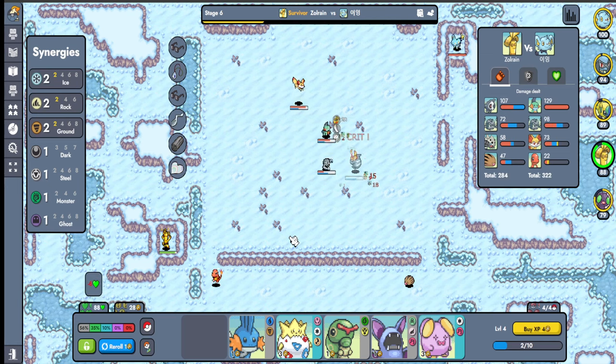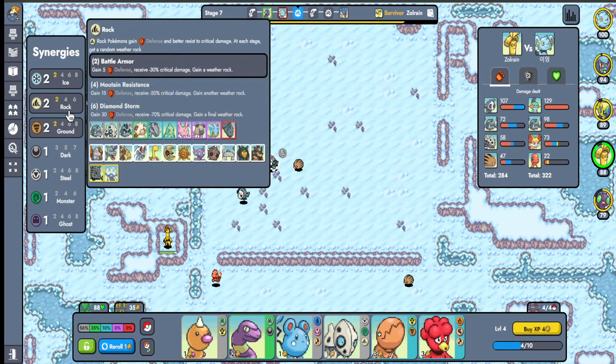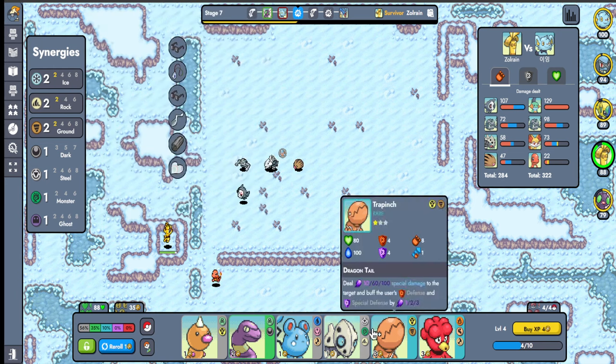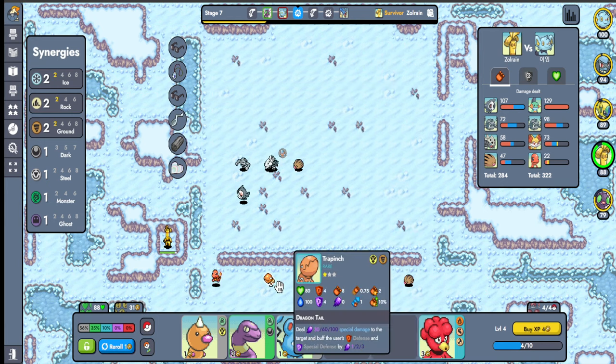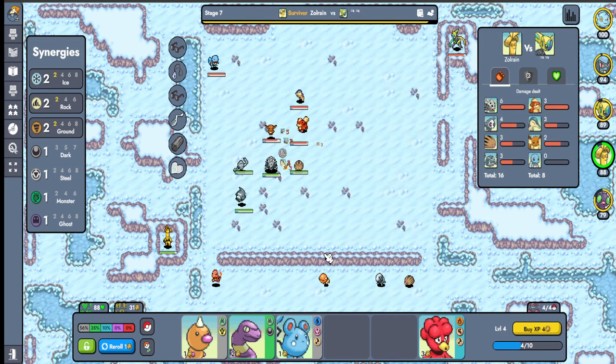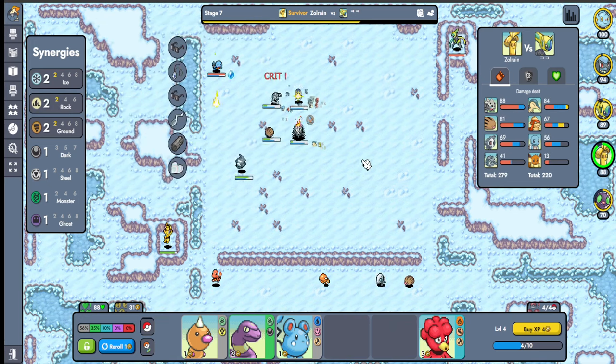There's a bit of clarity around what we're playing. Ground gives us Attack, Defense, and Special Defense on our Ground units. Rock gives us the Icy Rock and makes it harder for critical damage to hit us. Ice is giving a little bit of Special Defense — actually that's for the whole team. I don't want to play Ice because I just played Ice and there's really not a lot of Ice options. Rock wouldn't be bad. I would like to play Grass.